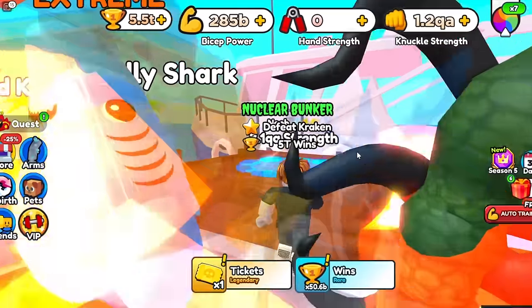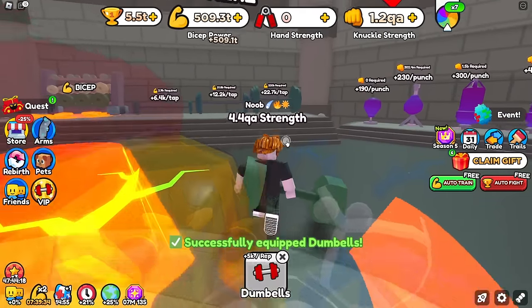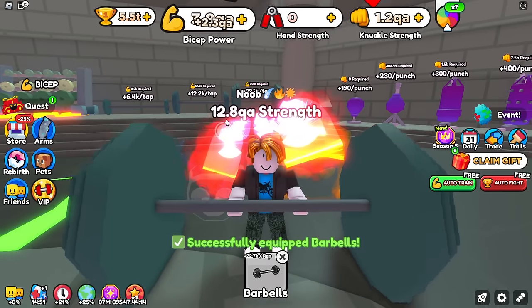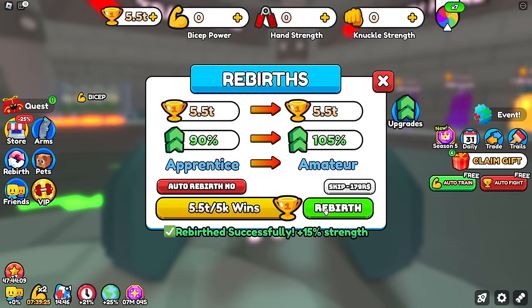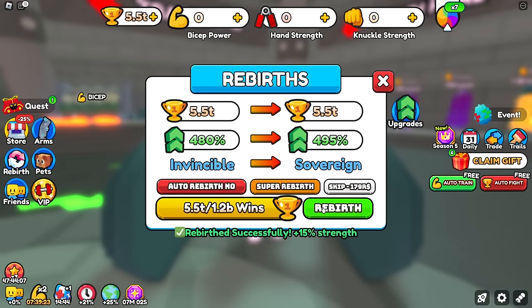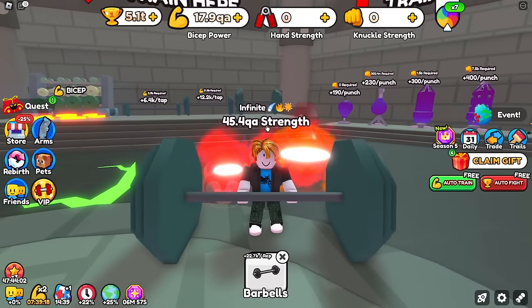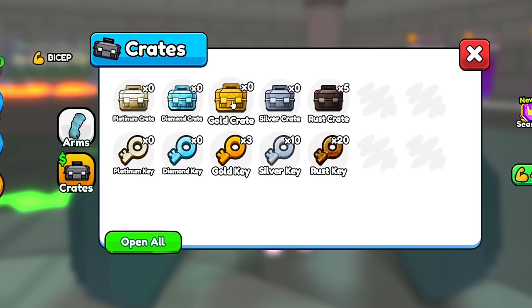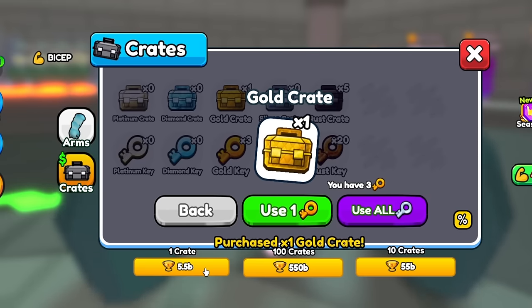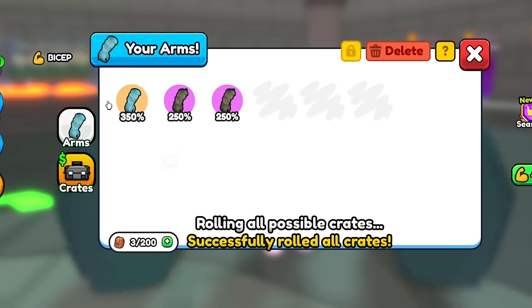5.5 trillion wins later, we can skedaddle our way onto the nuclear bunker. We've unlocked some new training methods and now get 5 QA per curl, but we haven't rebirthed a single time. After spamming some rebirths, we now have a 700% rebirth, so we get 45 QA strength per curl. We also haven't opened a single arm crate, so we can buy a few golds and open all of these to see what arms we get.